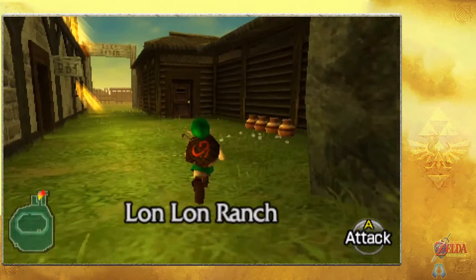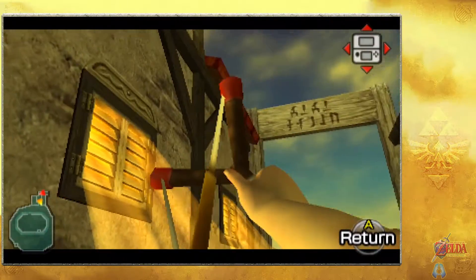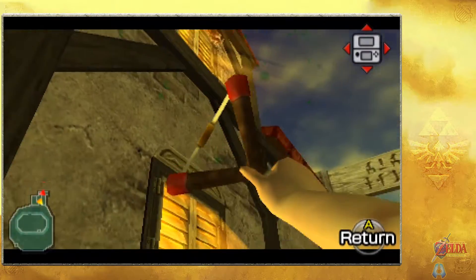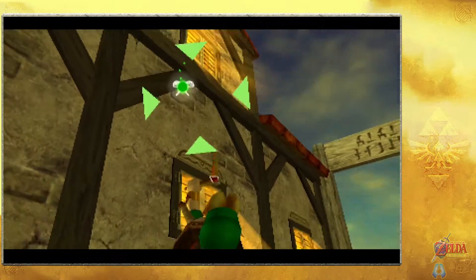So while it's still considered nighttime somehow, even though it's like bright like day, if you look up like I just did you would see that golden skulltula right up here. My 3DS is upside down - let me reposition. There we go. Can I target that? Thank you. There's that one.